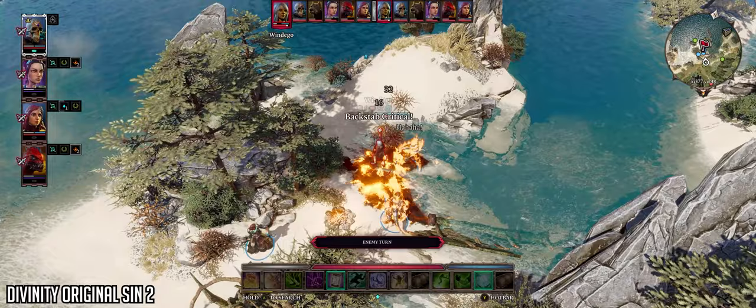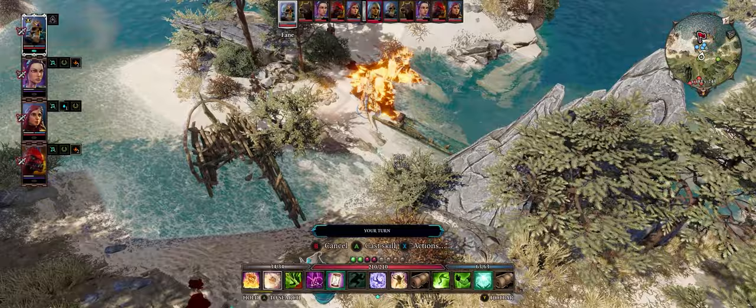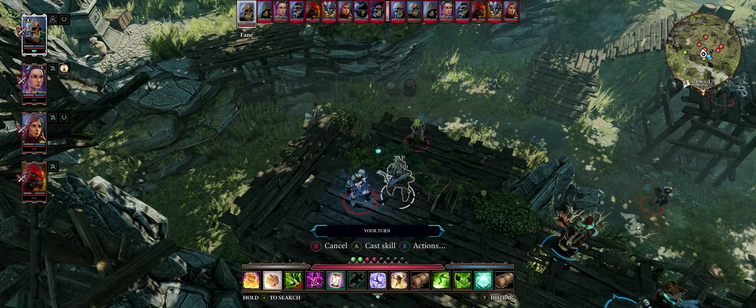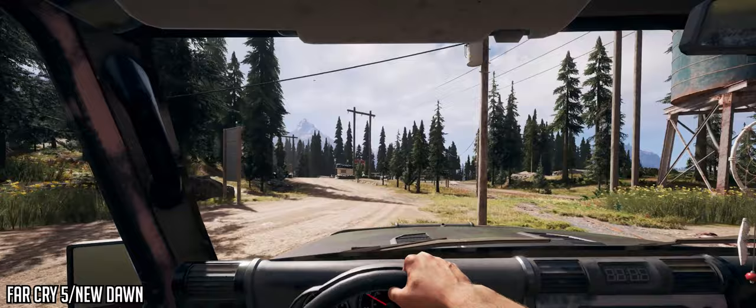Divinity Original Sin 2 is up there as one of my favourite games of all time. This tactical turn-based RPG takes place over possibly hundreds of hours with in-depth character builds, amazing characters and addicting and difficult gameplay. The game and HUD are both in 21x9; pre-rendered cutscenes are in 16x9 but there aren't too many throughout the game. On max settings the game stays above 100fps at basically all times, and I made a video covering this game very recently as one of the best RPGs of all time.